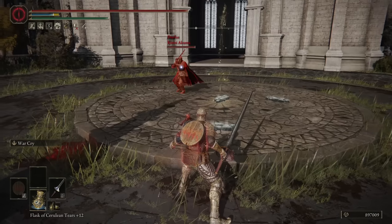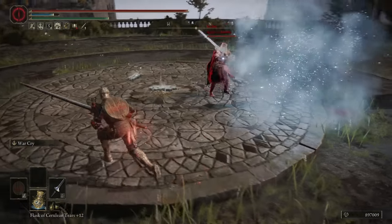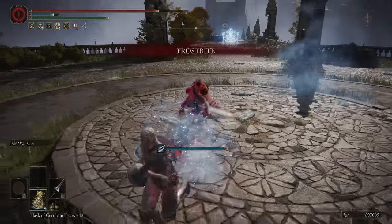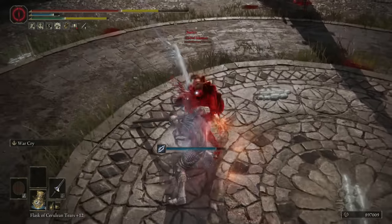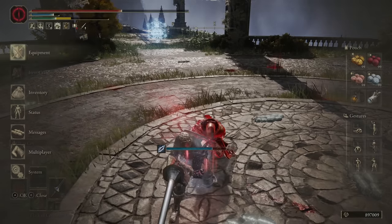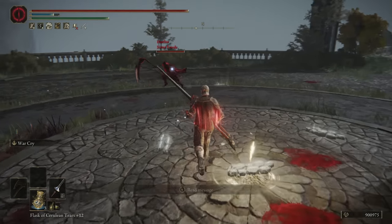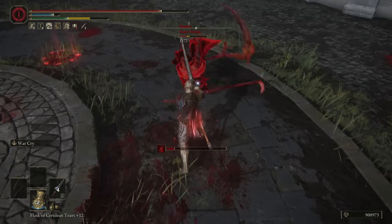This weapon has a lot of options on ashes available for it. It's the only great spear that can be infused, and it works great with the spear talisman. As far as the cons are concerned, the fact that it's a linear moveset isn't really a huge deal, and sure, the tracking isn't great and some moves are slow, but at the end of the day you kind of want slower attacks so you can trade hits and get counters.